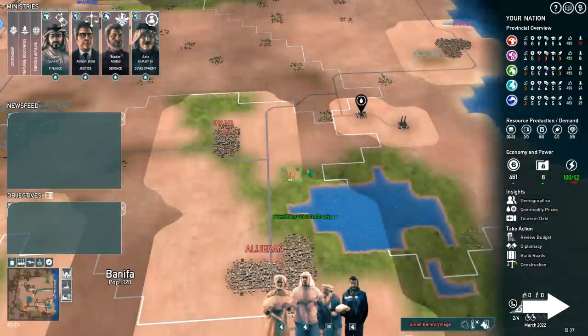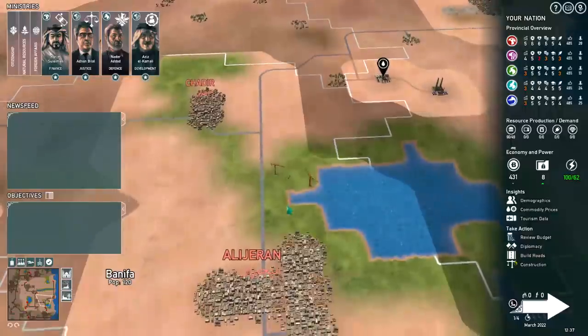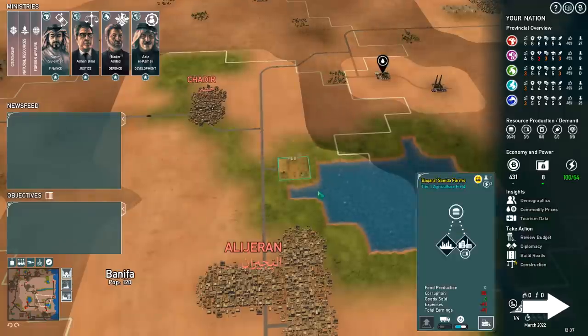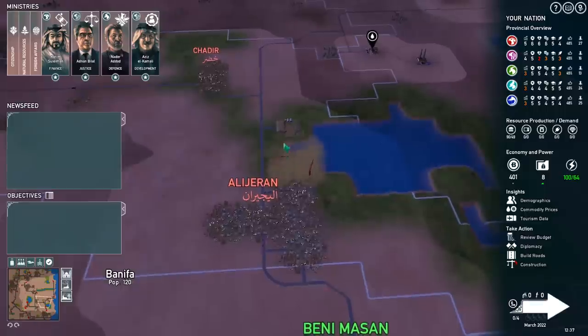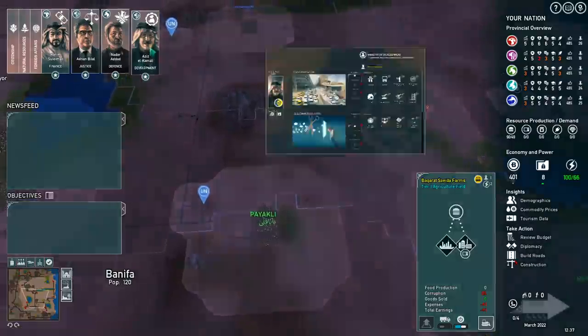We're going to make agricultural fields — these are going to cost us $30 right here. If we can get them into a good spot, we can start alleviating our food requirements so that we can get rid of those UN aid camps and start cleaning up these areas. We'll build two of those for right now. They're not going to produce on their absolute first turn, but next turn they'll be able to do so.